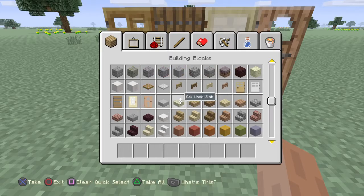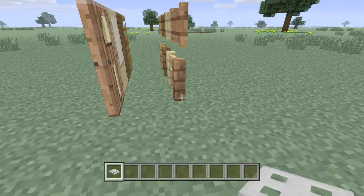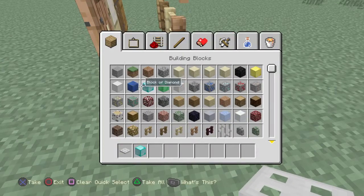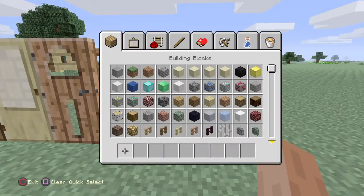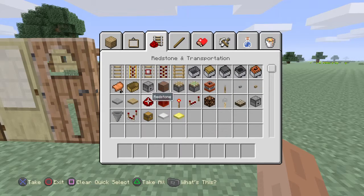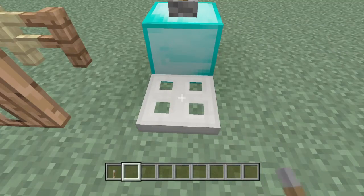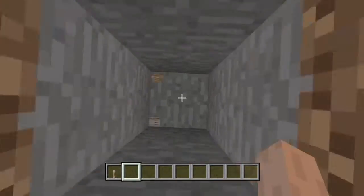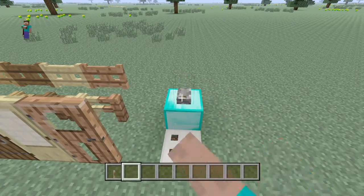What else did I want to show you - there it is: the iron trapdoor. I am going to grab this and pop it there. You can't actually open it manually, but if I put a redstone signal I can open it. There you go, that basically demonstrates that.